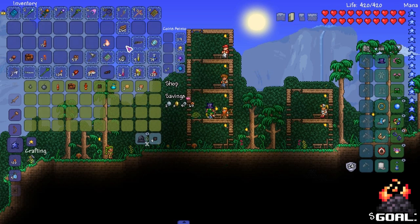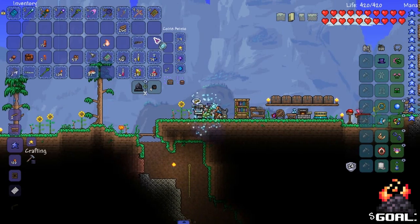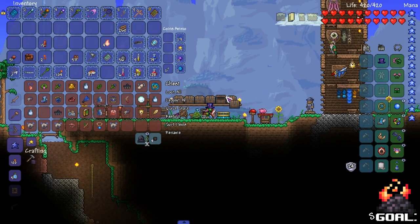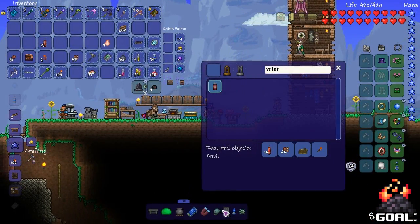You want some random shit? I'll send you some random shit. Rope coil torch — wait, do I have rope? I don't think I have rope. Shit, I need to go back. Goddamn it. I don't think any of these guys sell rope either. Alright, I'm coming back.